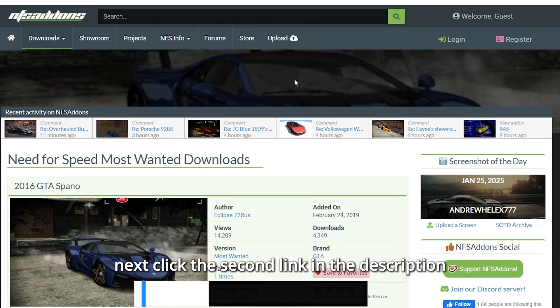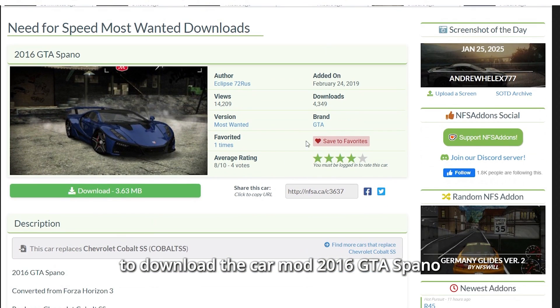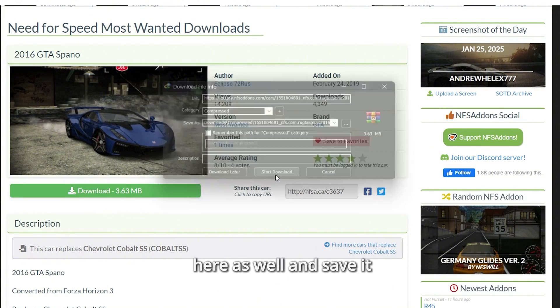Next, click the second link in the description to download the car mod — the 2016 GTA Spano. You'll see a similar page. Hit the Download button here as well and save it.